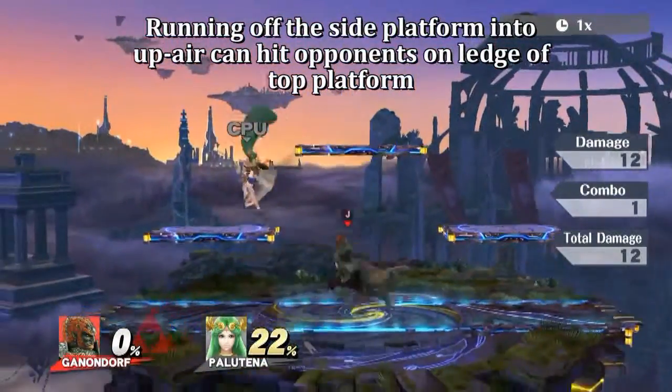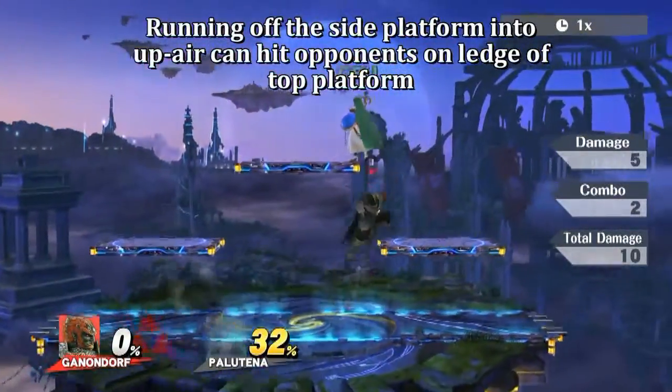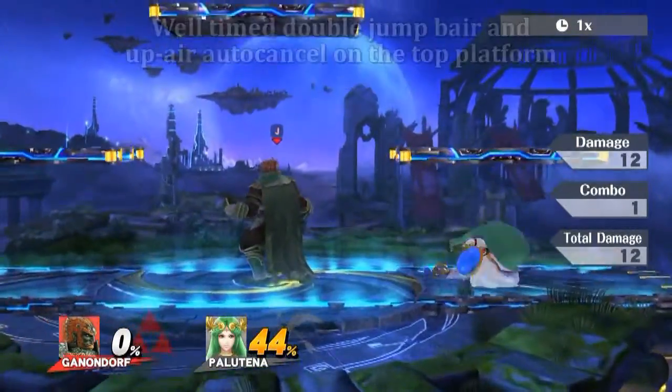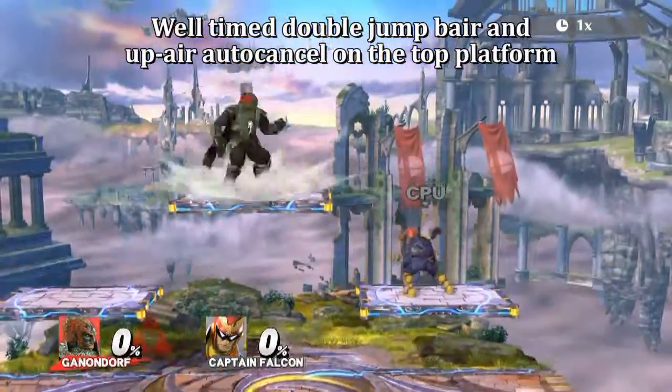Running off the side platform into an up air can hit opponents on the ledge of the top platform. With a double jump, Fair and up air both auto-cancel on the top platform.